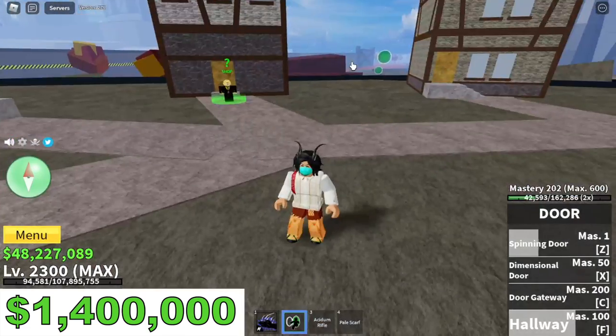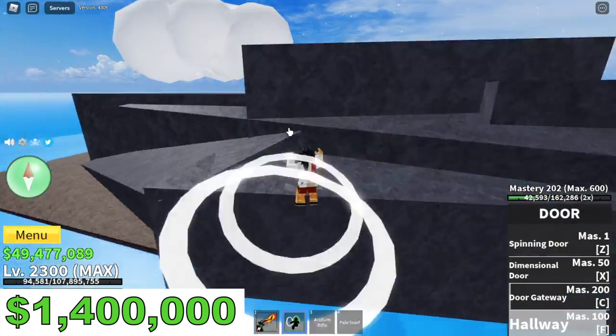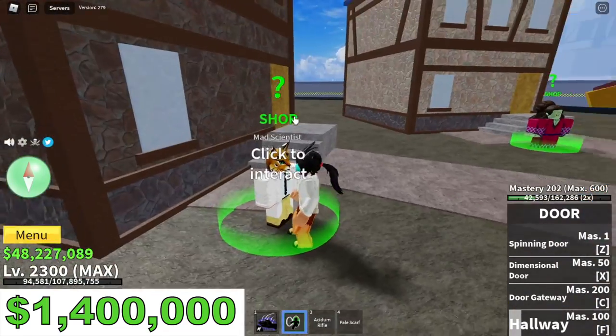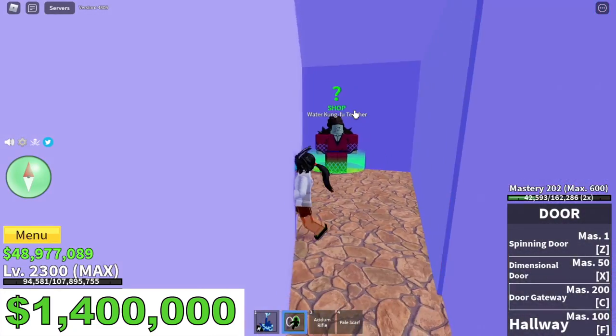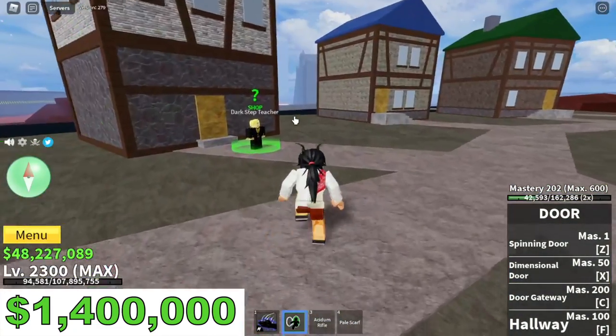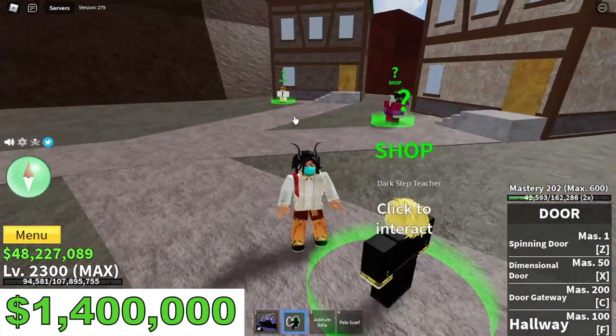If you ask: do I need to go back to the first sea if I'm already in the second sea? The answer is no. Here you can see the Mad Scientist. The Water Kung Fu vendor is also here — the one from the Underwater City. And the Dark Step teacher from the Pirate Village is also here.